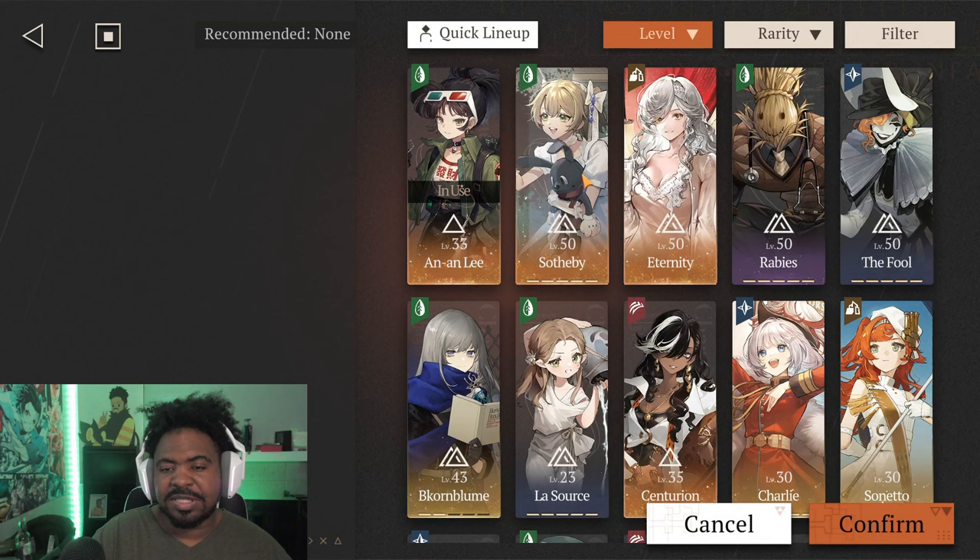Let's talk about teammates that Anan Lee works well with. Because she is a universal buffer, she's going to work with pretty much everybody. She gives a damage dealt buff that most characters will appreciate. She isn't going to be the best for everybody, but she's always a solid option for any type of team — whether you put her with Centurion, Eternity, or a Gravy's team.